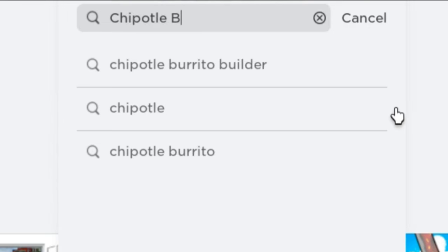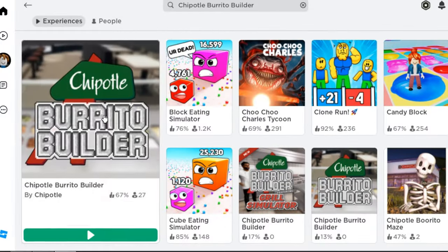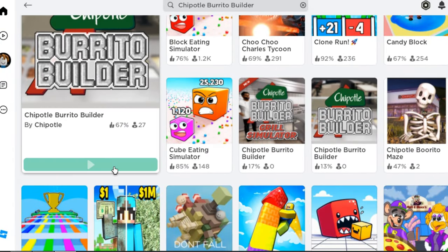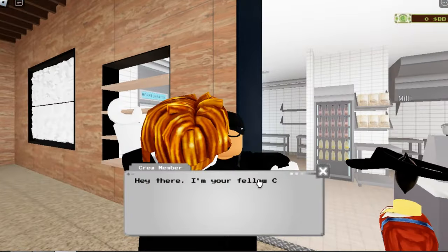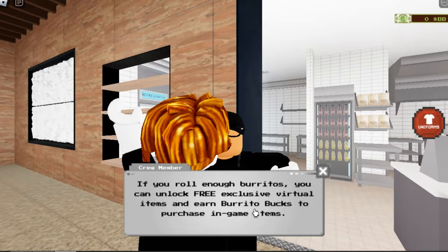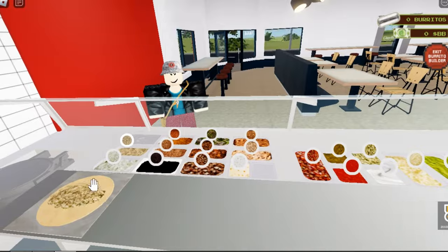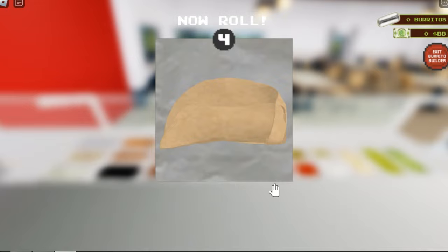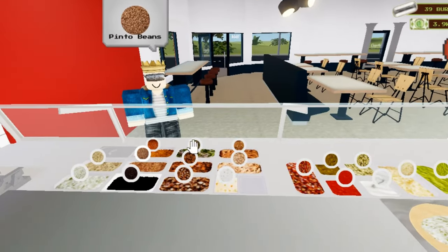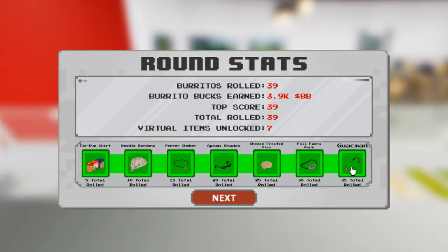This first game — go ahead and talk to the crew member. You need to roll 35 burritos in total to unlock all the items. When you finish reaching 35 rolls, you will get all these items.